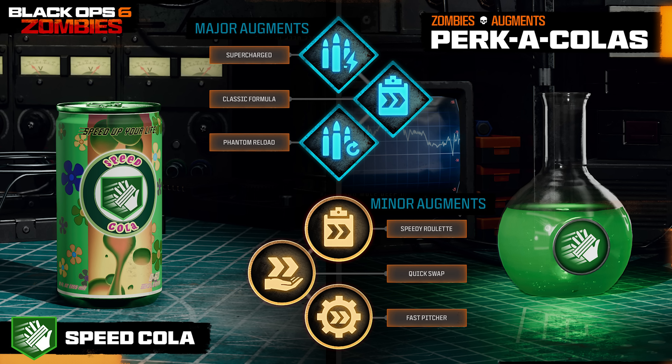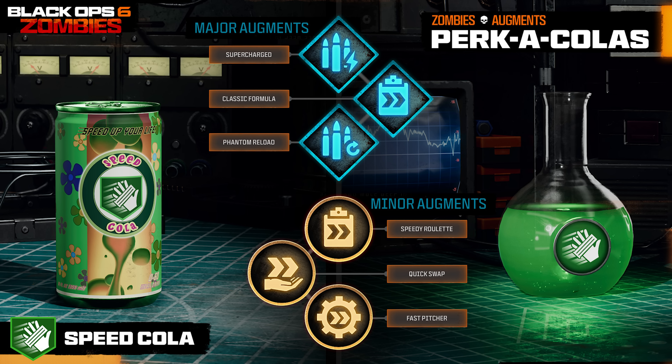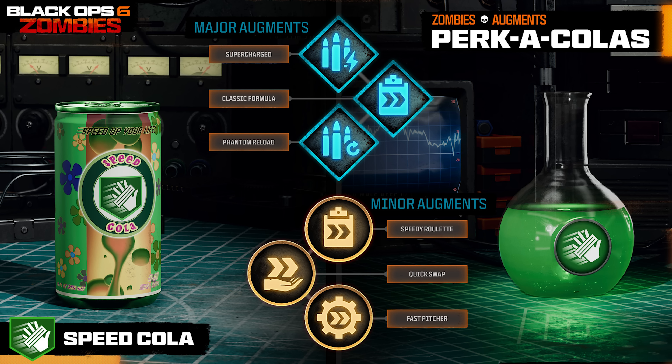For minor augments, we have Speedy Roulette, which makes the Mystery Box settle much faster — integrating the Time Slip perk from Black Ops 4 Zombies which had the same ability; Quick Swap, which allows you to swap weapons faster; and Fast Pitcher, which allows you to deploy equipment faster.